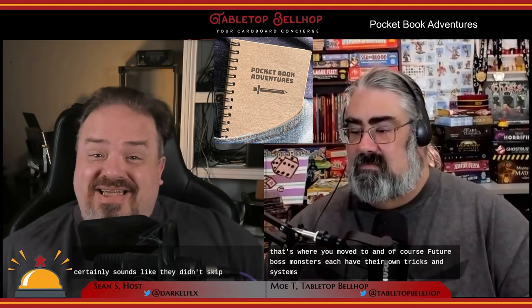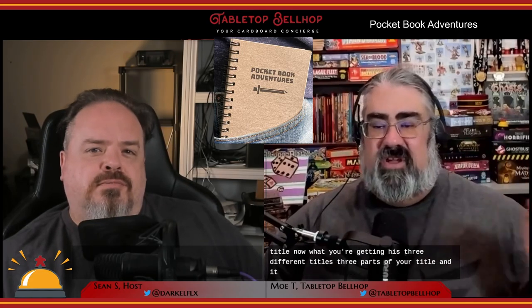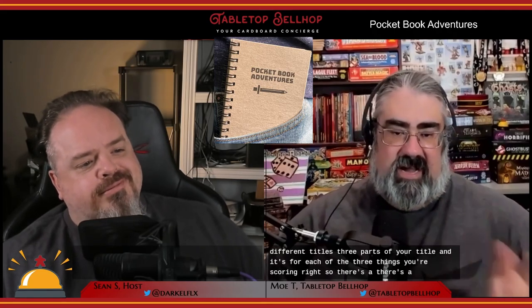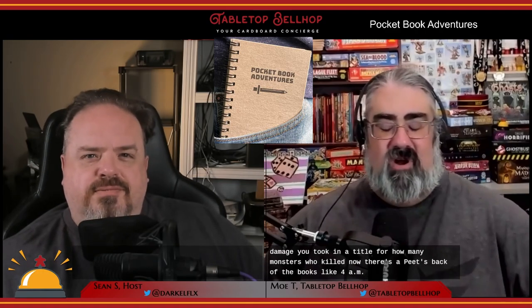They certainly didn't skimp on gameplay in this small book. Once you finally get to the end, you total up all your scores for all regions and look up your title on a chart — three parts to your title based on exploring, damage taken, and monsters killed. There's a page at the back like a memorandum where you fill out your character name and write down your title, to save for posterity.